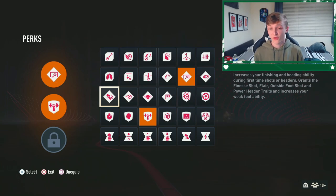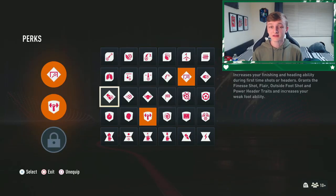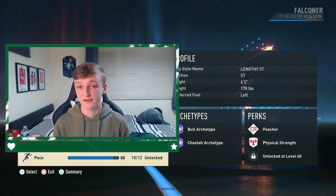When you manage to unlock that third perk slot, I would recommend having First Time Shot in there. This will boost your shooting stats massively and, similar to the Physical Strength perk, will increase your chances of winning headers. It is completely up to you which order you want these perks in, and when all three slots are unlocked it won't make a difference. But if you only have two of the three unlocked, I would definitely recommend having the first two set as Poacher and Physical Strength. Now that you understand what the lengthy archetype is, it is super important that you educate yourself on some of the other ones, which you can do in this video right here.